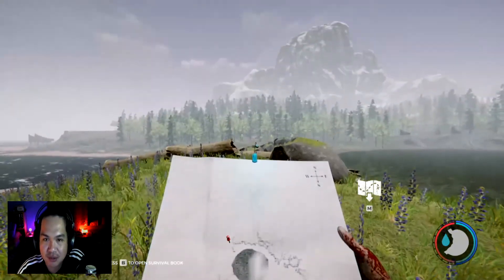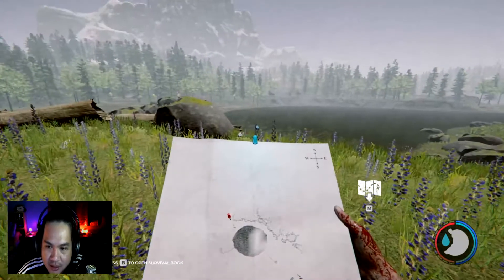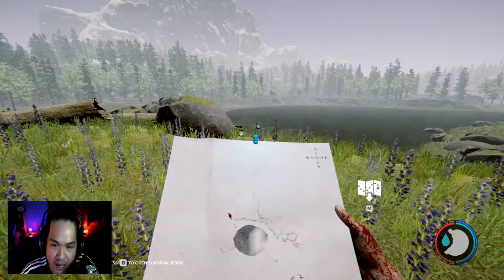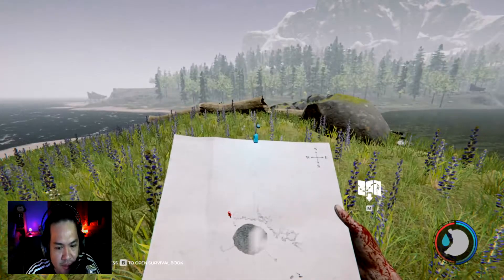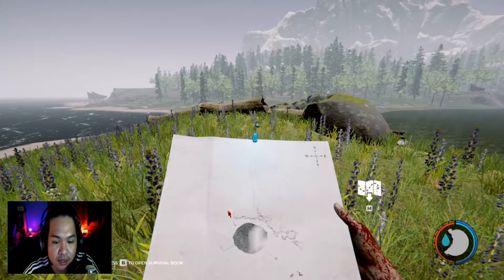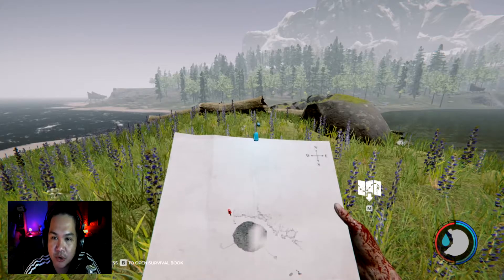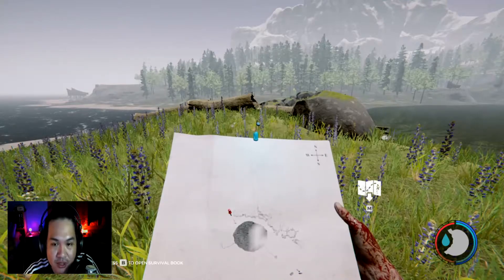We begin here at the land bridge facing north. The mountain is to the left, the ocean to the right, and that's the large lake which cuts across the entire map. We are just a bit northwest of the large stink hole. It's very easy to find the flare gun — we don't need to go into any caves, but we need to find the cockpit somewhere in the mountains. First, we need to cross the land bridge.